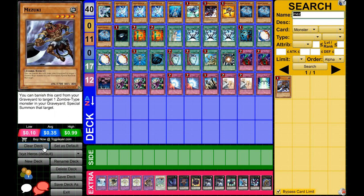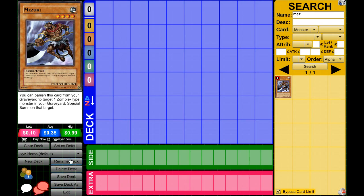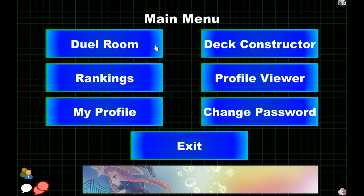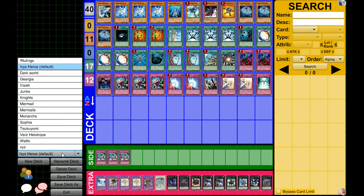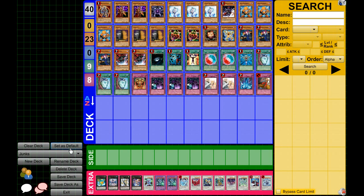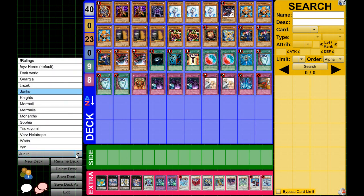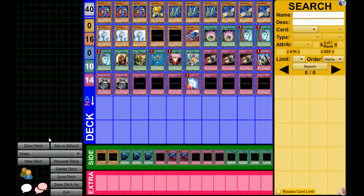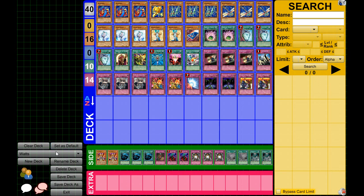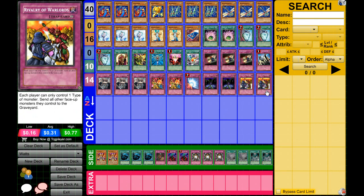You can select any of your decks from this menu. I have all kinds of different things I've experimented with on this account. When saving a deck, keep in mind you have to have at least 40 cards. Over here you'll see it says 40 — that means there are 40 cards total. The color coding shows: yellow is normal monsters, the 16 is how many effect monsters, blue is ritual, green is spell, and purple or pinkish is traps. Then you have your side deck and extra deck over here.